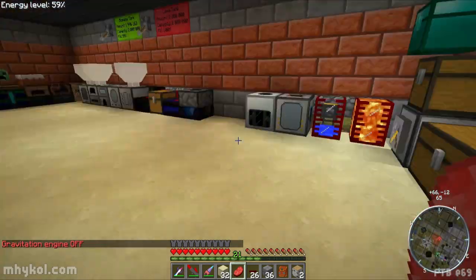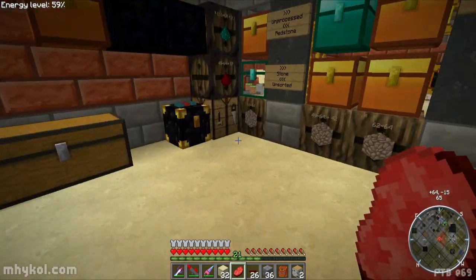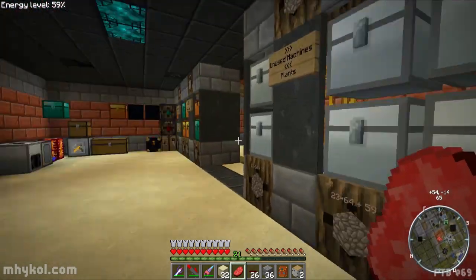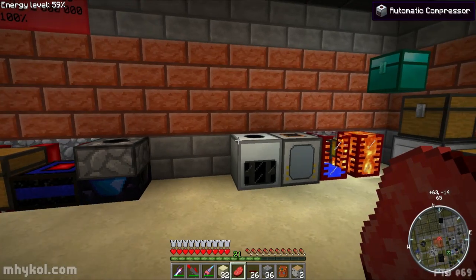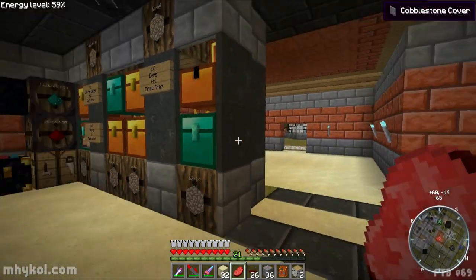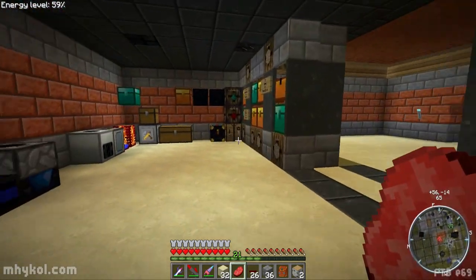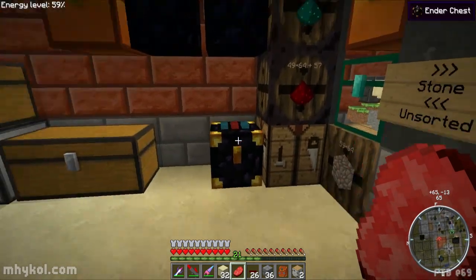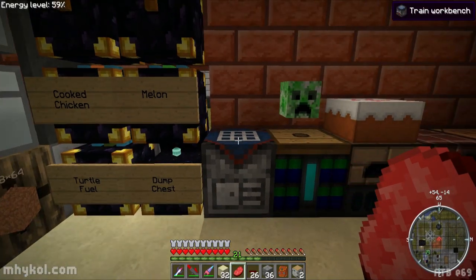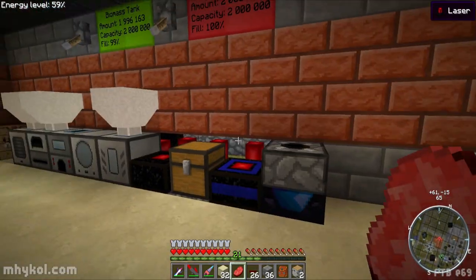I'm thinking I won't do just complete barrels — I might do dividers, and then put like a workbench in the divider every so often, maybe a random chest too. Or a dump chest every so often that I can just dump things into, and it'll still sort into the new system.